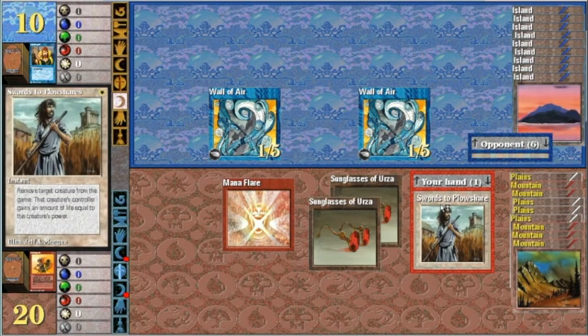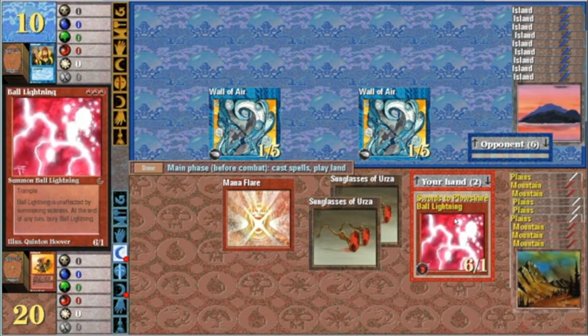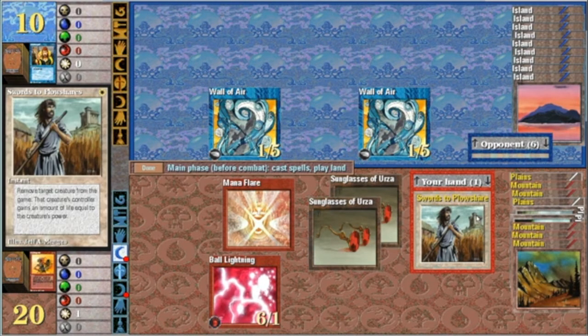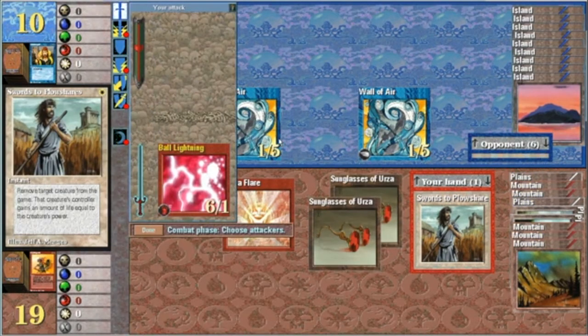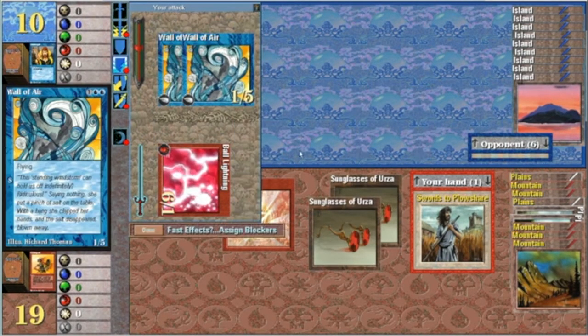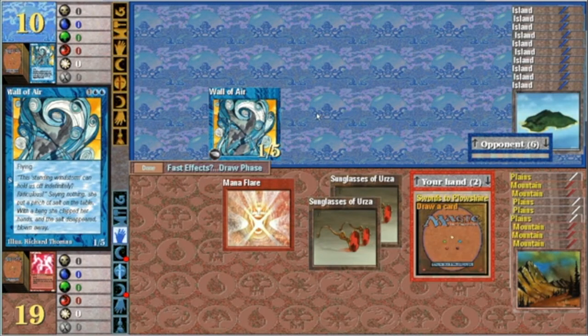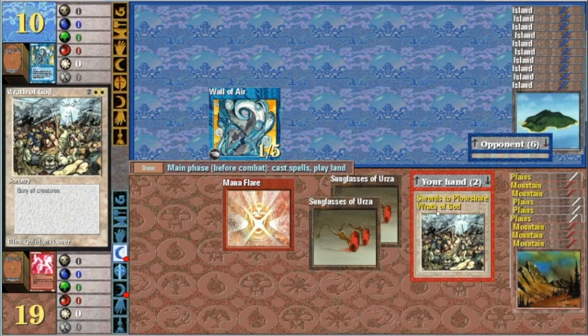I got a Swords in the pocket — swords up the sleeve. I'm going to take a mana burn. I'm going to save the Swords in case he has another Mahamari Jinn, because I'm going to regret using that on a wall. I guess I should have kept the Ball of Lightning until I had Wrath of God or some sort of creature removal. But that's okay — I can play the long game.